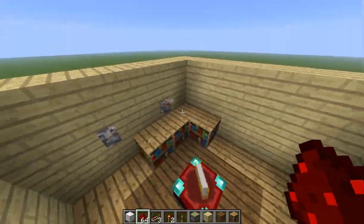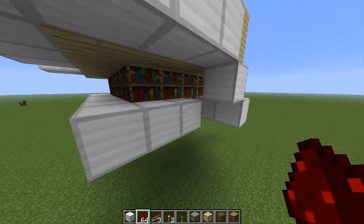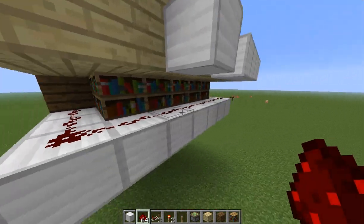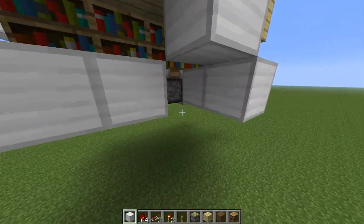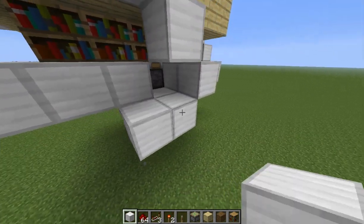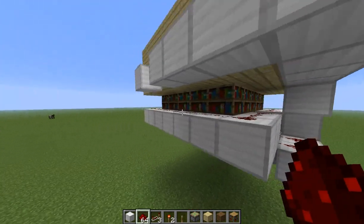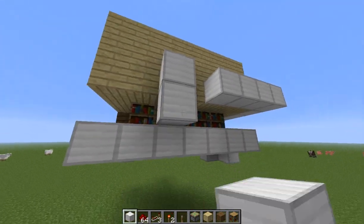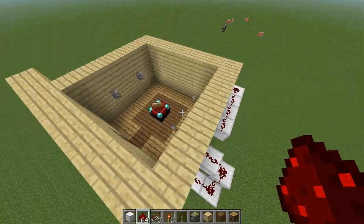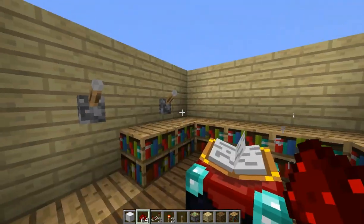And lastly, we're simply going to put redstone all the way along here, and then at the back we're going to have to go down. Put these three blocks, then a repeater here, and two more bits of redstone, and then you can just make this lever connect with it. Now our fourth lever also works, and the room is fully functional, as you can see.